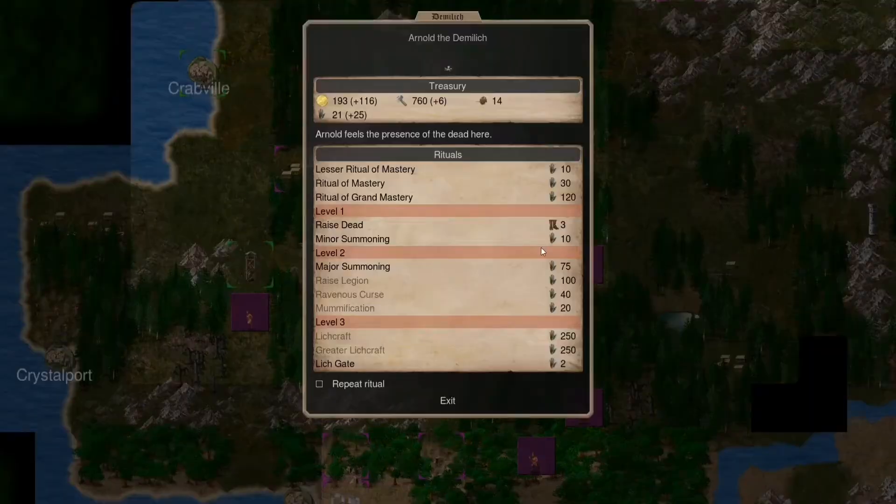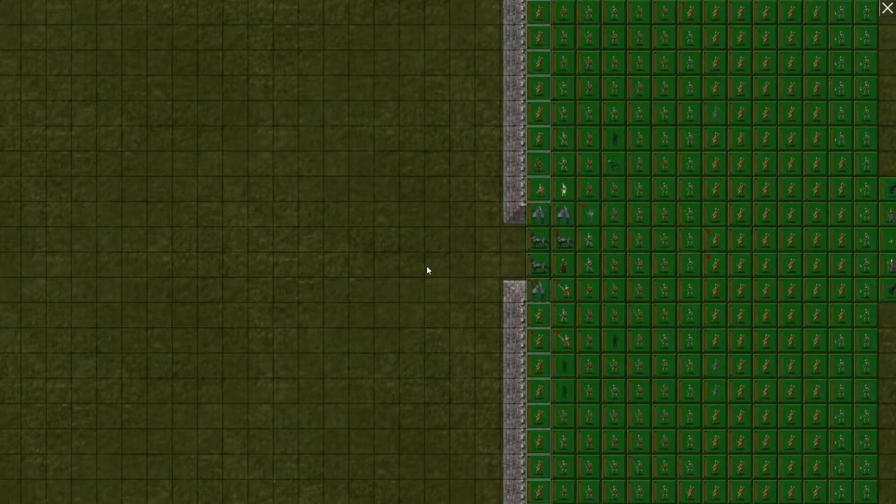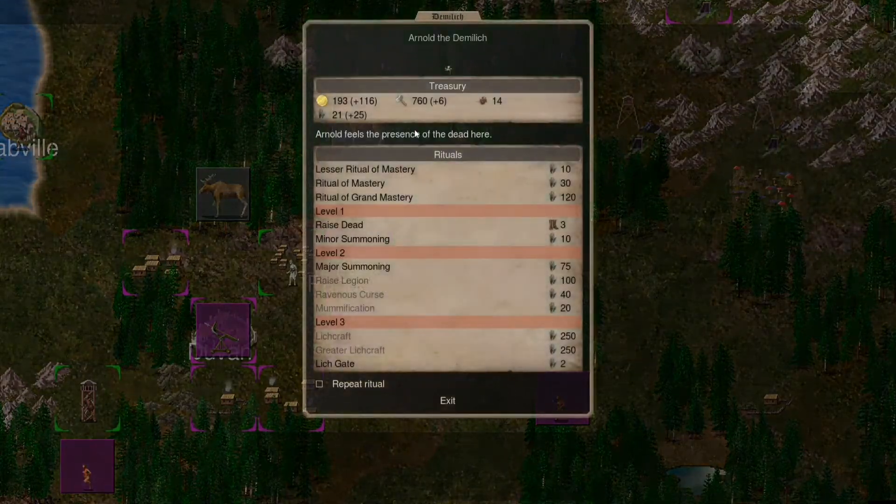Teleport again — where are you? Oh, you're here. So that means you do sense a presence. This is so random.